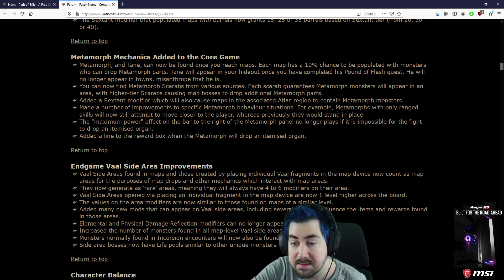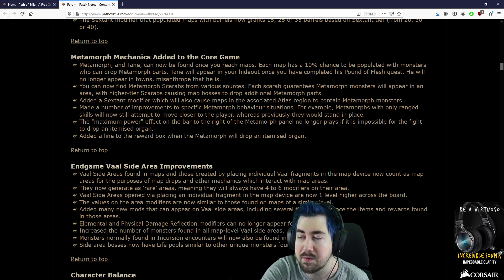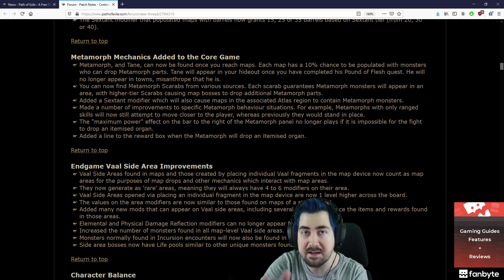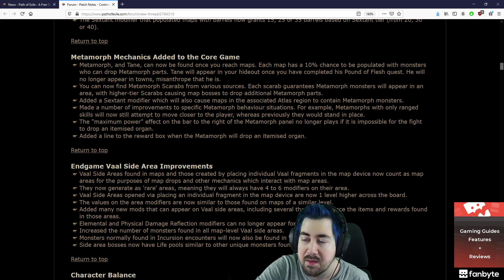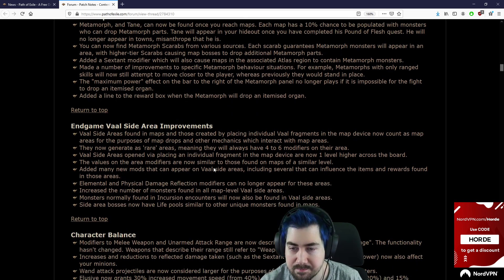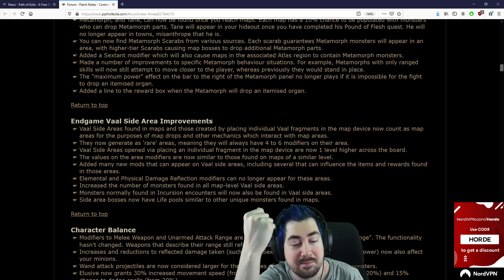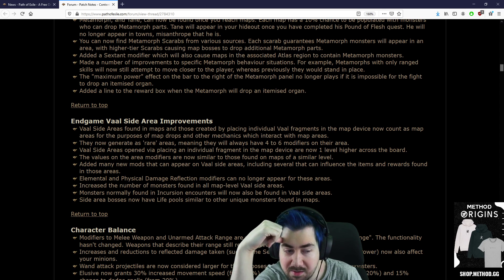Added a line to the reward box when the Metamorph will drop an item as a Zagan. I was kind of hoping that the Tane lab, when it was full, would do something. I feel like it's unfinished — like a lot of other leagues, it does feel very unfinished, doesn't it?